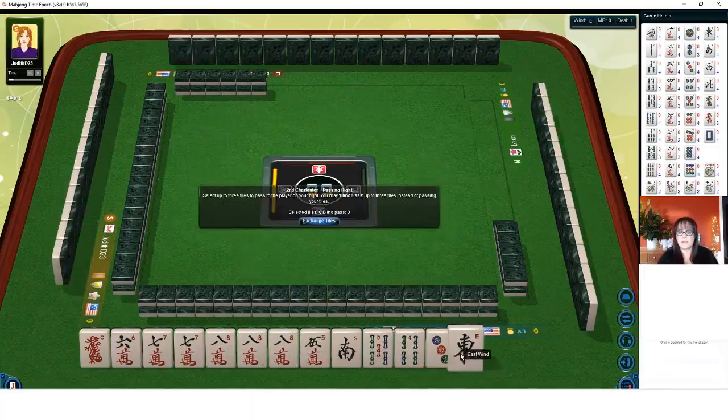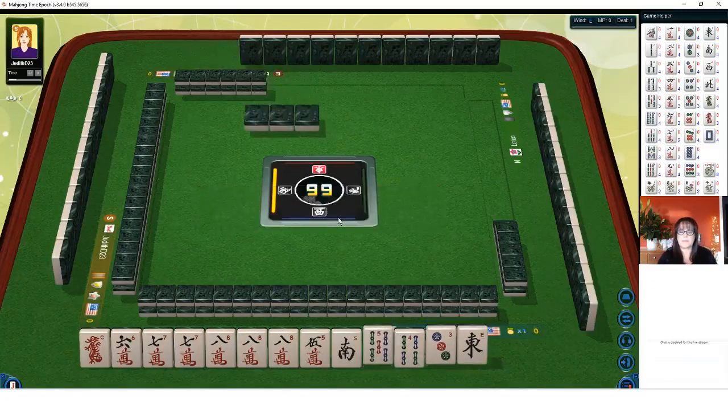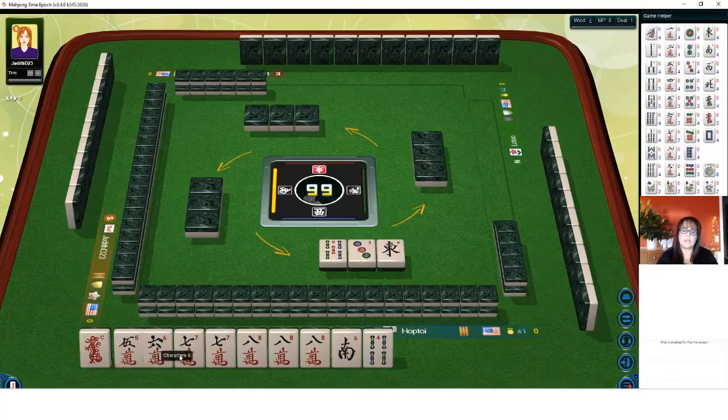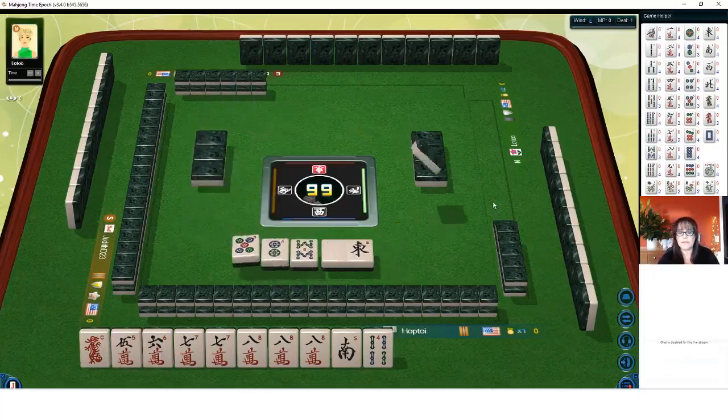Let's pass east, three, and five. So we're going to focus here on five, six, seven, eight. Maybe we could play the first quint — consecutive tiles, five, six, seven, eight.